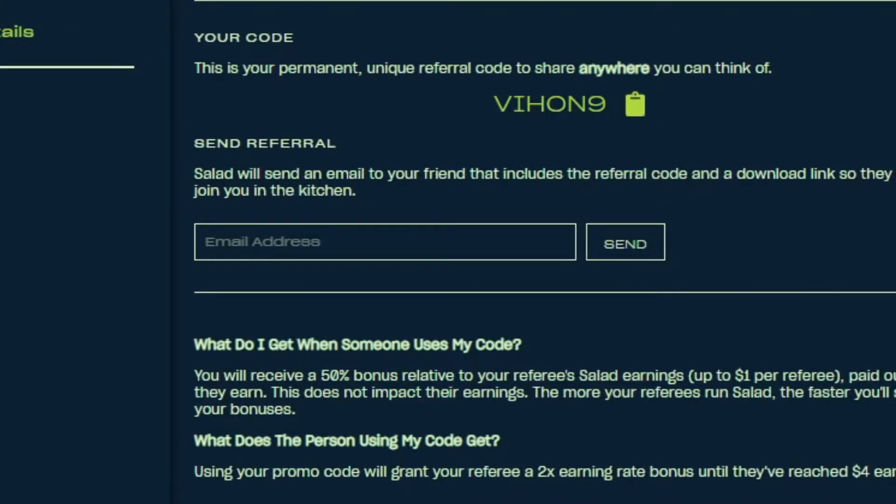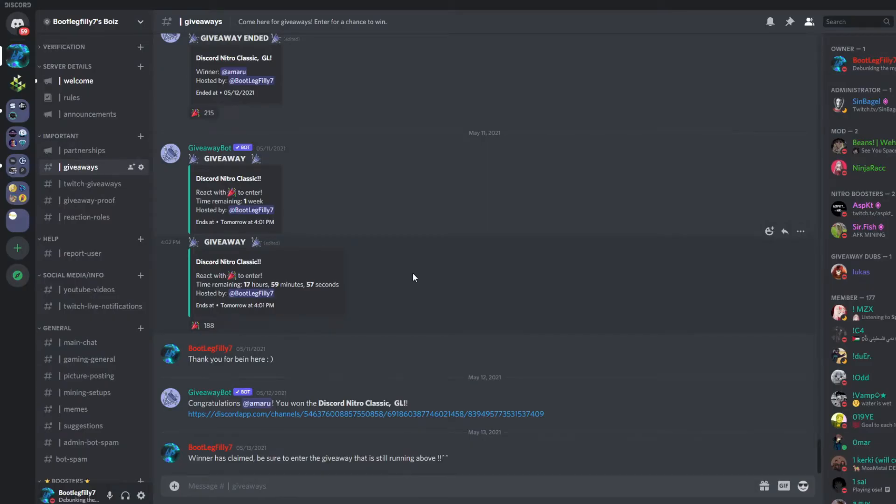If you guys are new to Salad, you can use code VIH09 to get a double earning rate and reach a total of $4, which greatly helps the channel — thank you guys so much. Also enter my weekly giveaways. You can join my Discord; link in the description below. And for those of you who made it here, comment the word 'boot' just to see who's watching — thank you so much for making it this far.